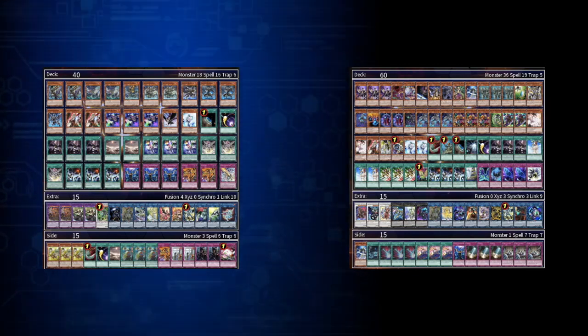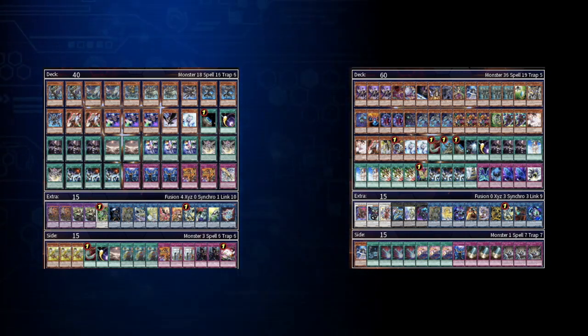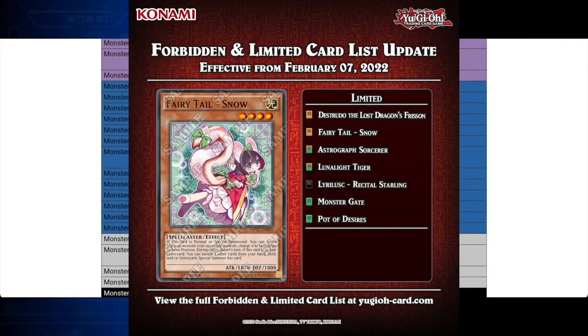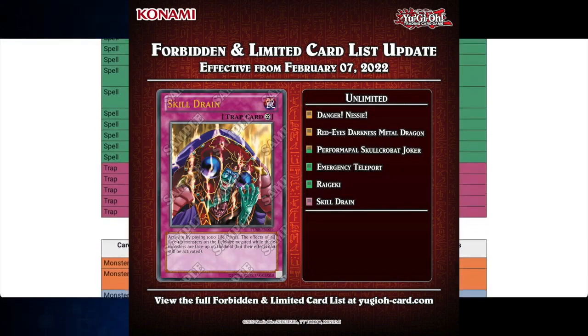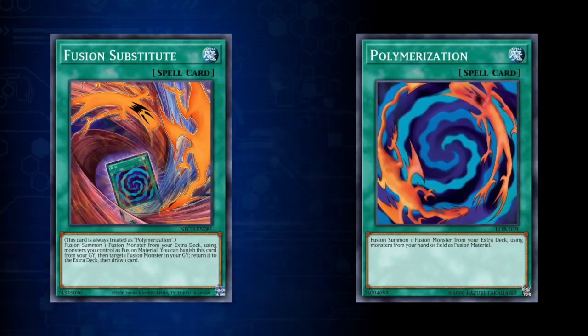In order to duel, you will need to obtain a deck. The main deck includes 40 to 60 cards — that's the minimum and the maximum. You can play up to three copies of any card with the same name in your main deck, extra deck, and side deck combined. There are also some cards that are officially forbidden from tournament play, meaning you can play zero copies, limited cards meaning you can only play one copy, or semi-limited cards meaning you can play two copies of the card between your main, side, and extra deck.